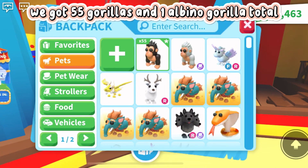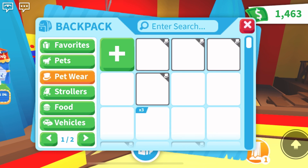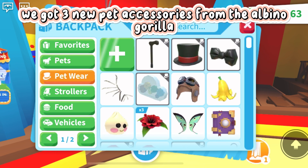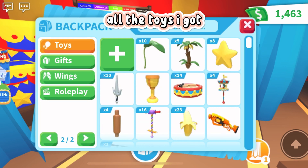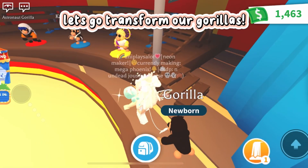We got 55 gorillas and one albino gorilla total. We got three new pet accessories from the albino gorilla. These are the vehicles I got, and all the toys I got. Let's go transform our gorillas.